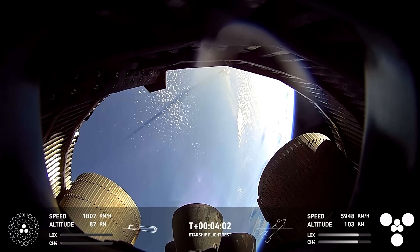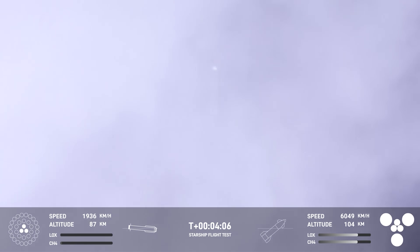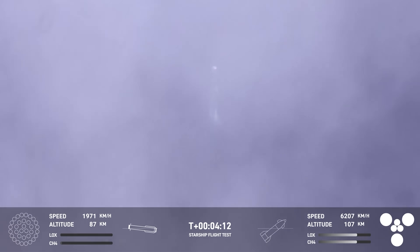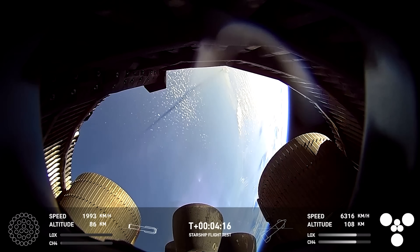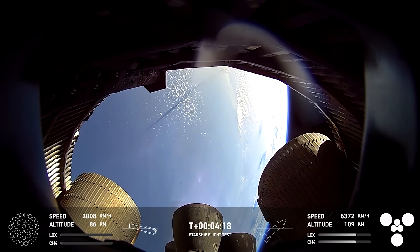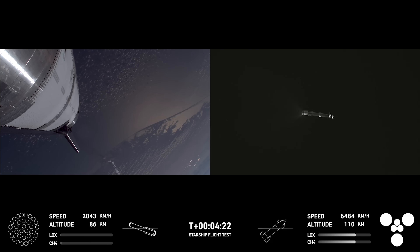The booster is at 87 kilometers in altitude, continuing its trek back to the landing and catch site. We just heard a good call for boost back shutdown. The next thing we should see is separation of the hot stage from the super heavy booster — we jettison that because we do not need it for landing. On future iterations of the super heavy, that hot stage ring will be incorporated into the booster and we will get it back.